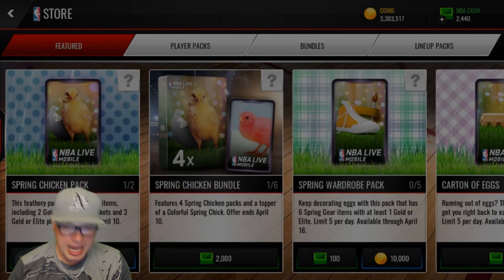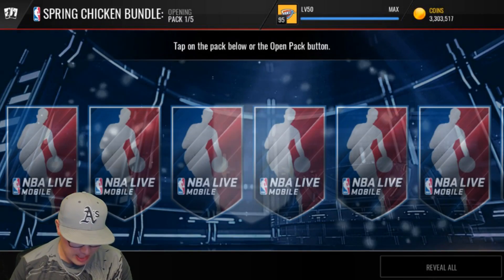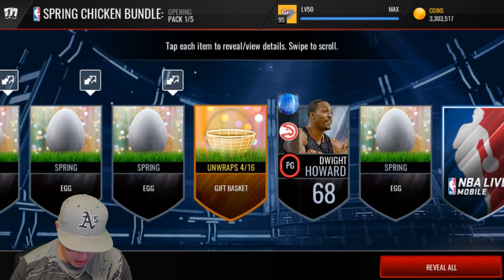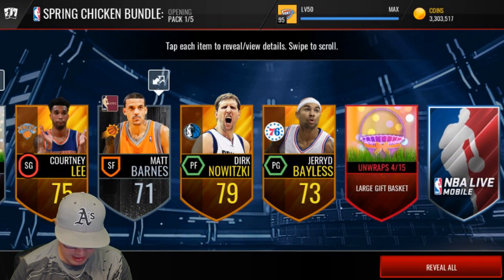Let's do one more bundle. It's Monday — I'm not super excited to go to work, but we've got to do what we've got to do. Spring break's over for some of you guys, maybe it's still going on. We get a Dwight Howard point guard card — one of my favorites. And we get an elite gift basket for 4-15. That's what I'm talking about!